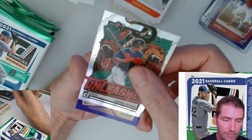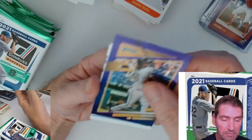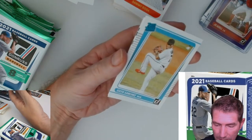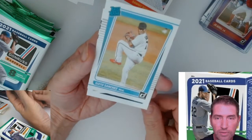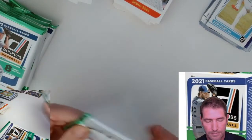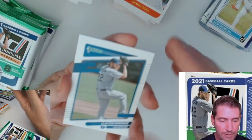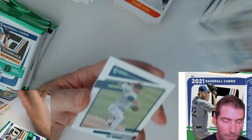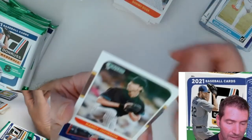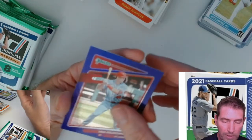Here we go - purple Josh Bell. It's a nice looking card, I like it - those cards look pretty smooth. Sixto Sanchez for the Marlins - always getting some good pitchers in Miami. Clayton Kershaw being a good pitcher, Kluber - speaking of good pitchers. You start talking about something and it just starts rolling in. Goldschmidt, man - don't waste my purple on Goldschmidt, but good player though.